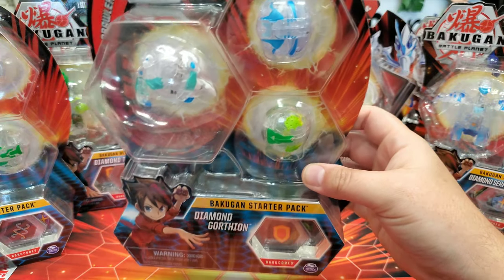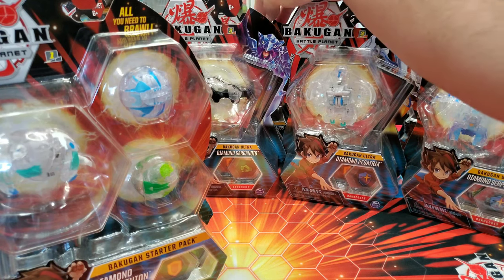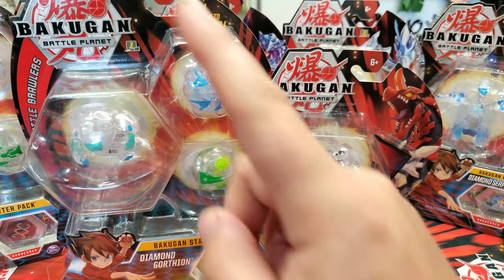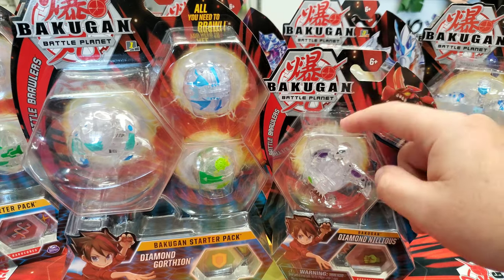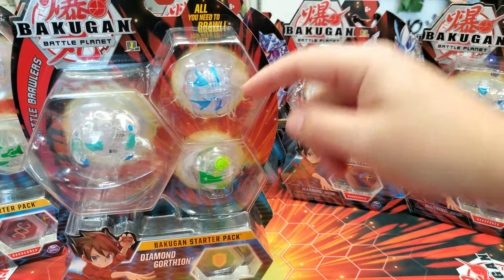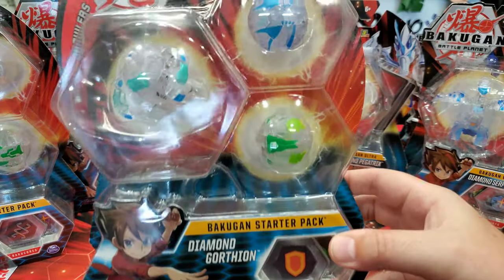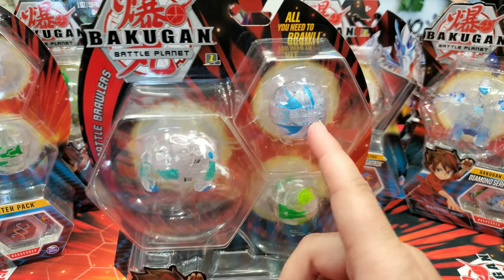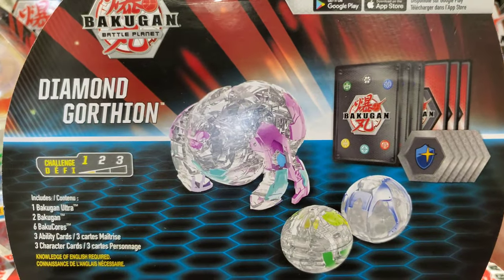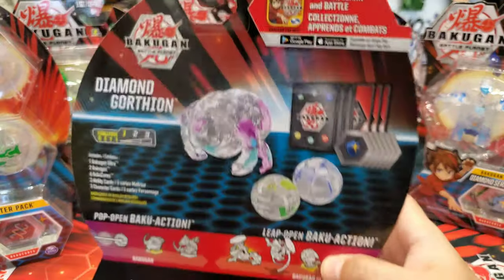Now we have Diamond Gorthion in a three-pack. This one came out with Nilius — we went to so many Walmarts. These were shipped together, so if you found this one, more than likely you could also find the other nearby. We were able to find this one in store. The Ultra version is a little bit better in my opinion than the core version — and it's crazy how it's purple on the back. Maybe that's the prototype or the lighting, I don't know.